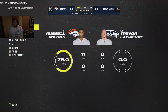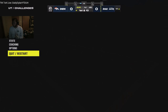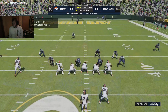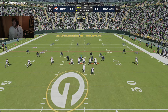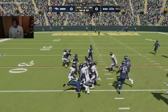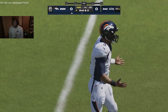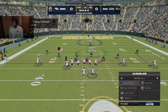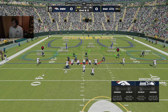I fell for the read option. The Broncos are getting ready to go on first and ten. The result here — a pickup of eight — and we're just gonna run it down my throat. That's a strong pickup right there on first down, and as this drive goes on we're seeing an offensive line and running game imposing its will.